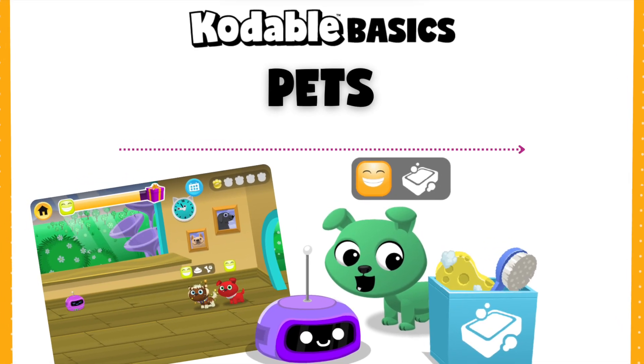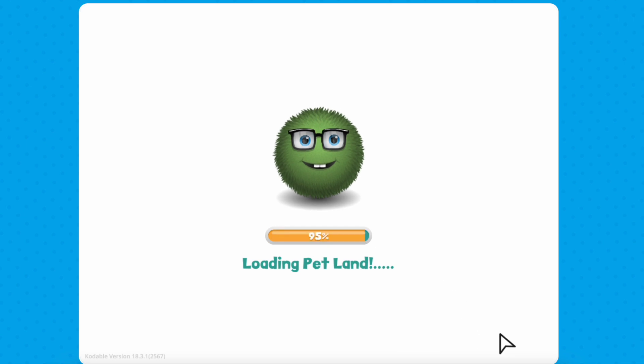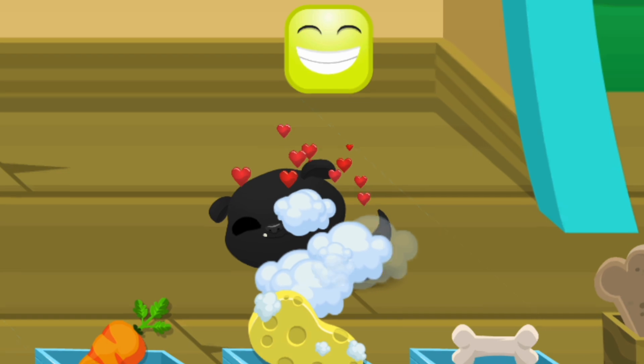Welcome to Pets and Codable Basics. When you enter Feztopia, click on Pets to begin coding a robot that will help you complete a real-world task that you may already be doing every day: taking care of a pet.